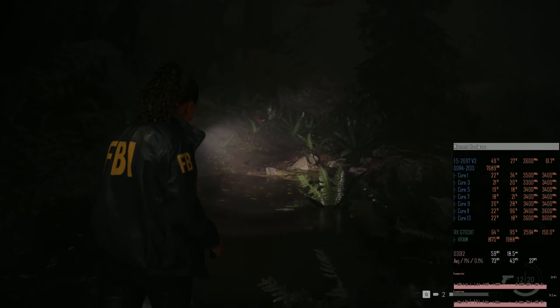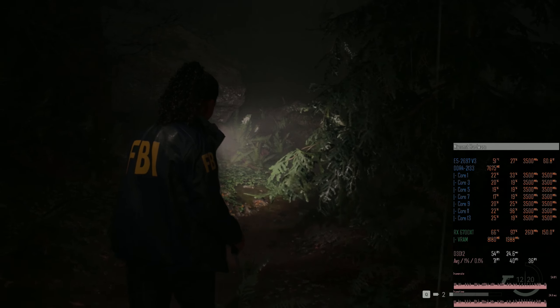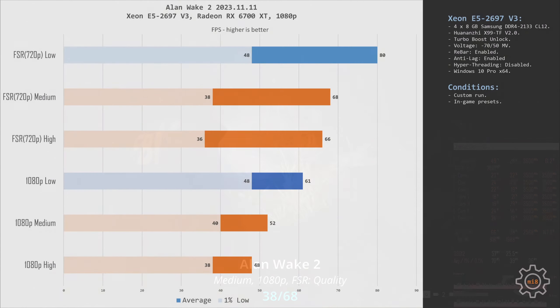Reducing graphical quality from high to medium gives only a few extra FPS. With FSR and medium-quality preset, I got 38-68 FPS. As you can see, high and medium graphical presets deliver almost identical performance with or without FSR.